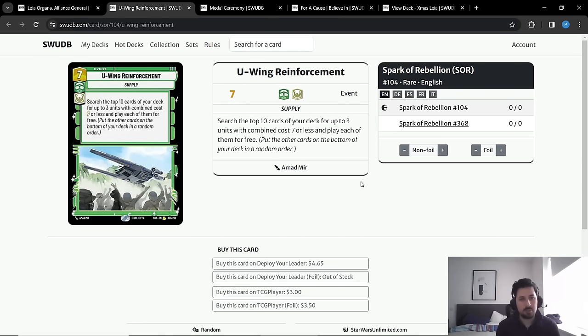U-Wing Reinforcement is slightly better in Leia than in Sabine for two reasons. First, Leia has an easier time reaching six resources because of the leader, so going up to seven isn't a big deal. Second, Leia really benefits from a very wide board, and U-Wing is one of the best ways to get that in the late game. It's a great asset against control to deliver the final blow — combine Wing Leader plus Fleet Lieutenant to deal a bunch of damage, or deal direct damage with Falcon, Garay Attack Pod, or even Fighter for Freedom. Every time you play U-Wing you get to play a different set of cards for different situations.